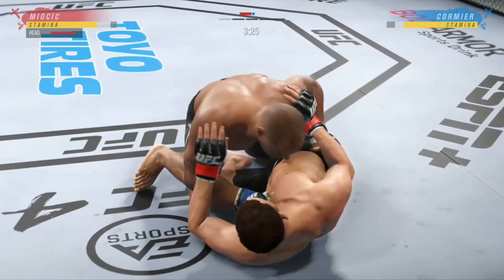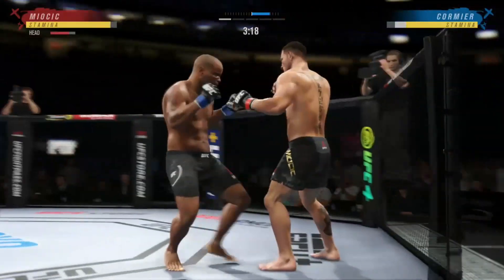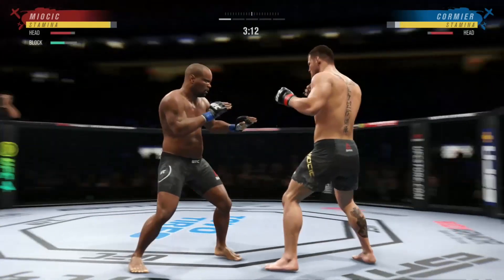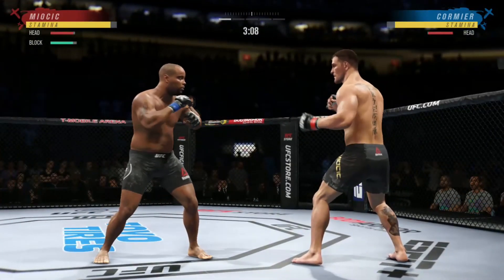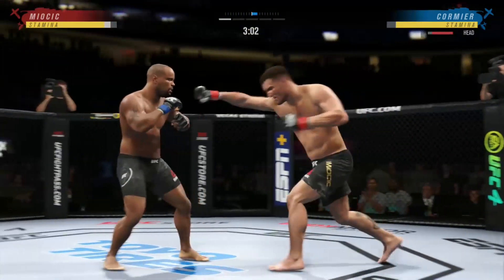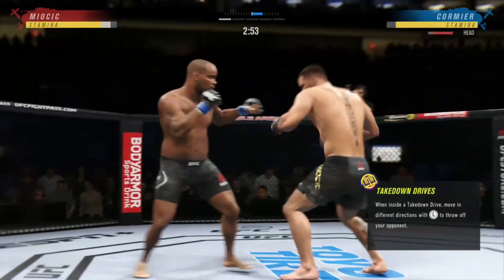He doesn't do anything with his arms — his arms are free to punch. He's collecting you with his hips and his legs, making you make a determination as to whether or not you want to get ground upon or if you're going to give your back up, where he will then start to chase chokes. A lot of energy expenditure defensively if you are the bottom fighter in this equation.